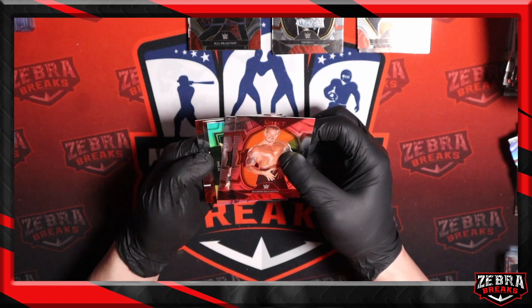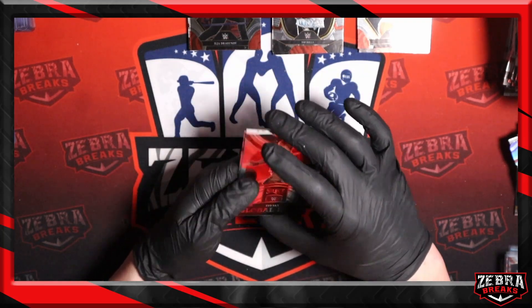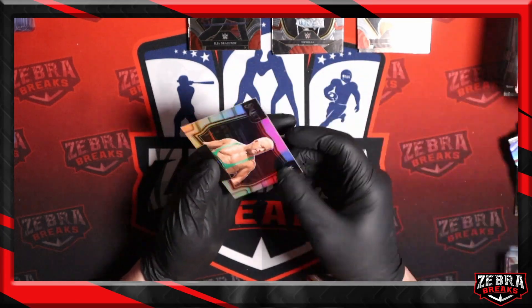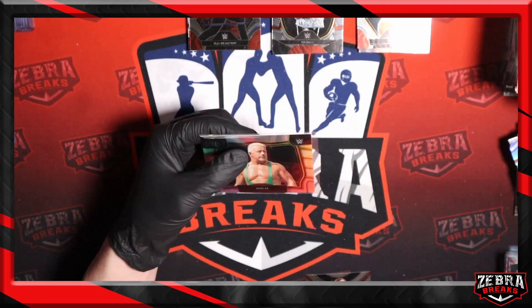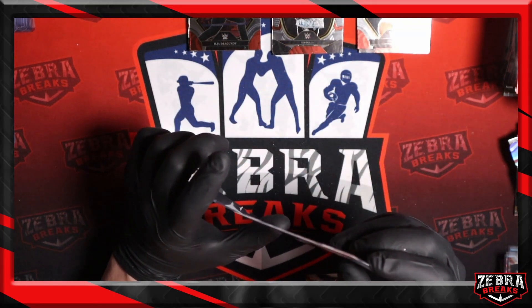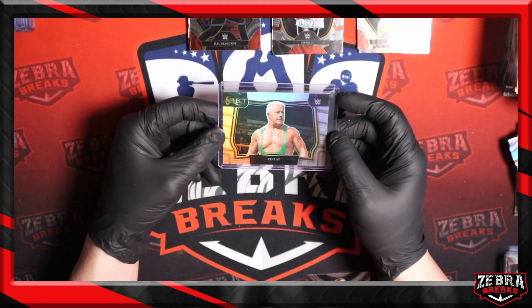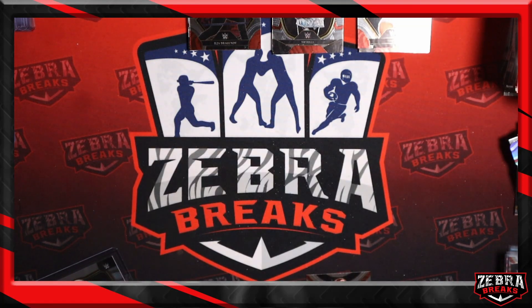Wait a minute — is that another one? What? Hold up. Asuka Global Icons, Jey Uso, DDP, Karrion Kross — and another one. Finley silver ringside. So that's two in one box and three over this case. This is nuts! This is nuts! Going back to one per case — I'm going to take another picture. This is wild. This is insanity.